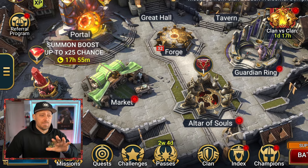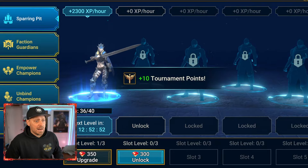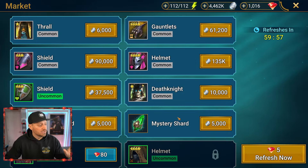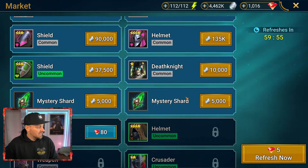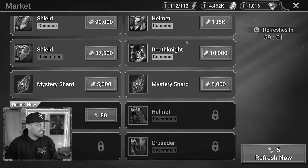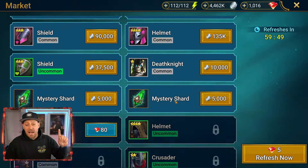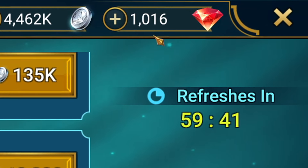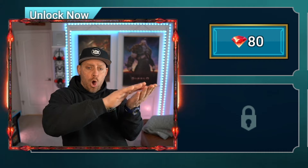First things first, because it's a matter of time, we need to get things going back in our Guardian ring. We also need to make sure that there's nothing worth purchasing in the market. There is nothing worth purchasing. I'll unlock these additional spots when something worthwhile appears. We are loaded — we're stacked on gems. A thousand gems!